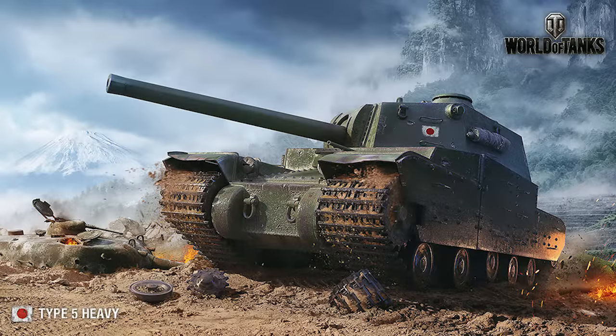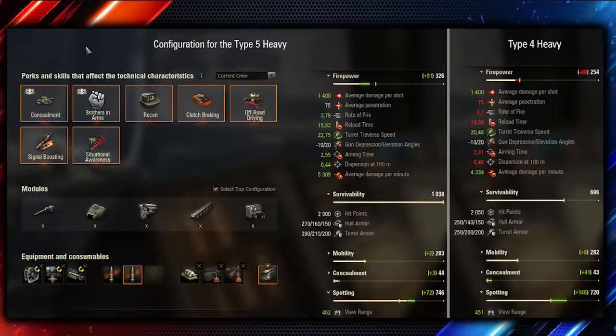Now let's talk about the Japanese heavy. They got an armor buff as well and a different gun — it's a derp gun for both the Type 5 and the Type 4, which has 1100 alpha with normal shells and 1400 alpha with premium rounds.